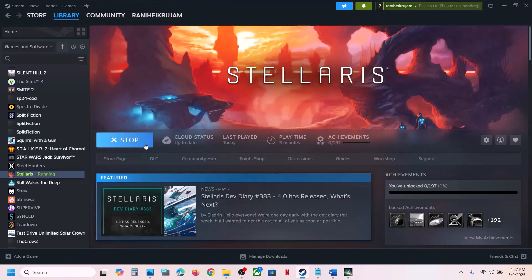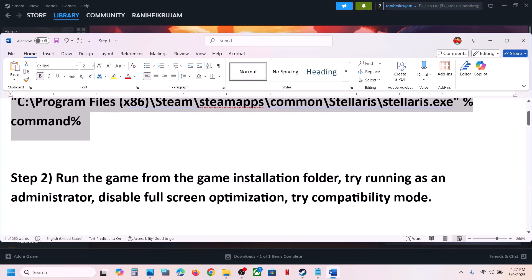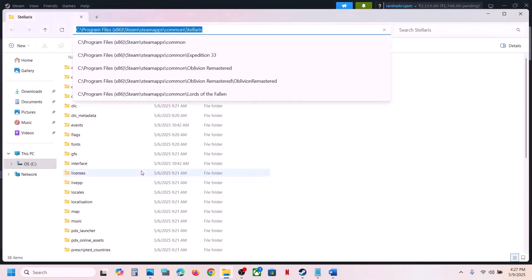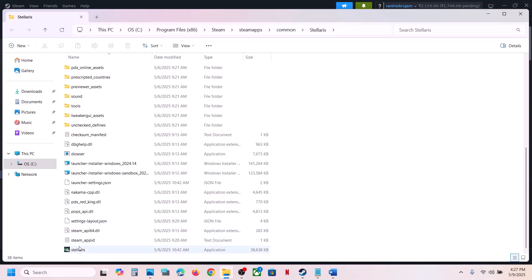Close the game and if that does not work, you can run the game from the game installation folder. Right-click on the game, select Manage, click on Browse Local Files, then scroll down. You will see the game exe file — make a double click to launch the game from here.